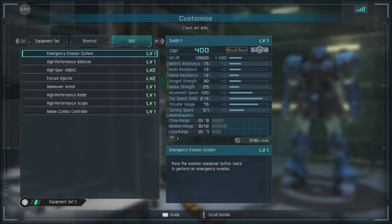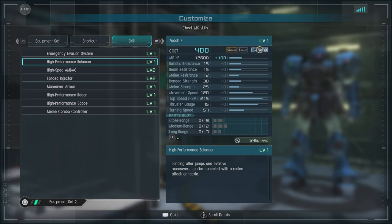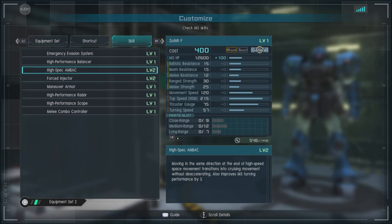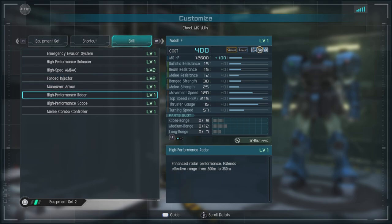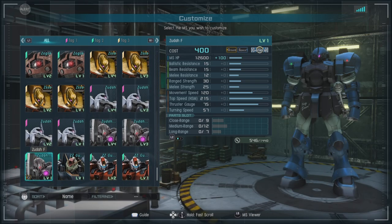For skills we have emergency evasion system, high performance balancers, high spec back level two, forced injector level two which is extremely nice, maneuver armor, high performance radar, high performance scope, and melee combo controller.